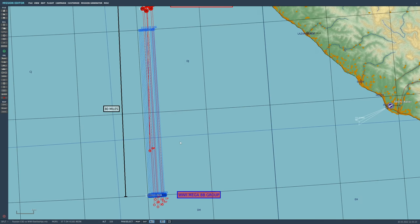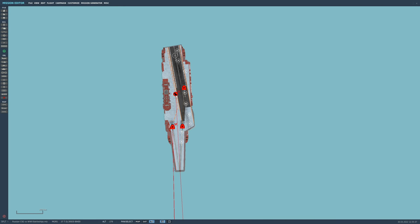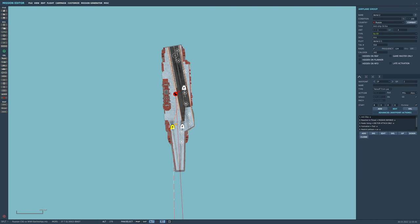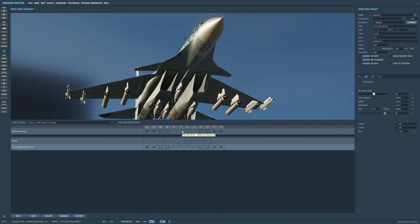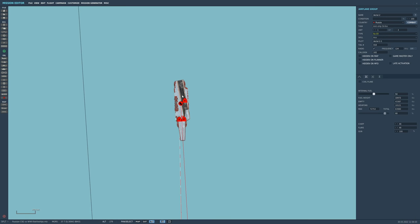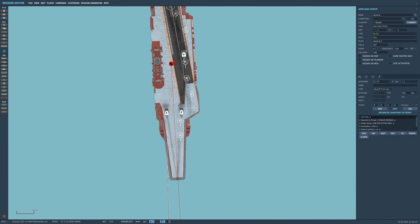The two fleets are 18 miles apart. At the center of the Russian fleet is a Kuznetsov carrier, carrying 24 1990s Su-33 naval Flankers. Each is carrying bombs and big anti-ship rockets. All 24 will fly south to attack the World War II battleships — 20 are AI-controlled and four are human players: Sock, Grump, Simba, and Scott.